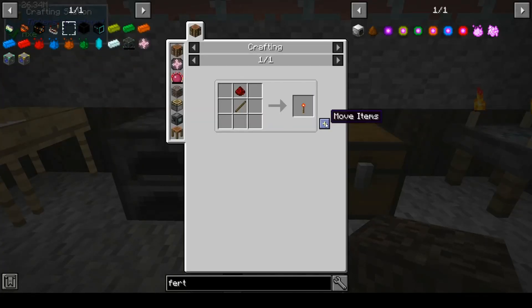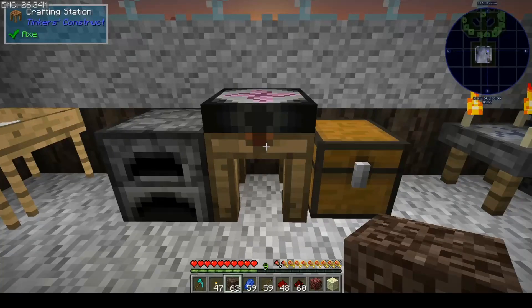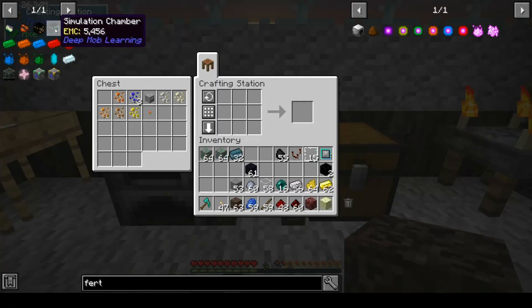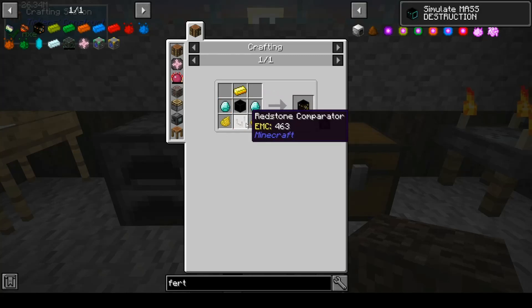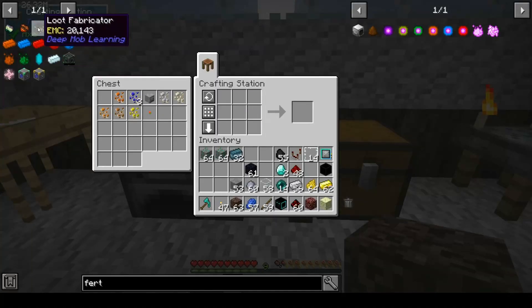So we can make this, but we need — oh shoot — we need three torches. Not doing this very smoothly, sorry guys. We need this, and we need this — two diamonds and a comparator. A comparator and two diamonds. I didn't even think about it.